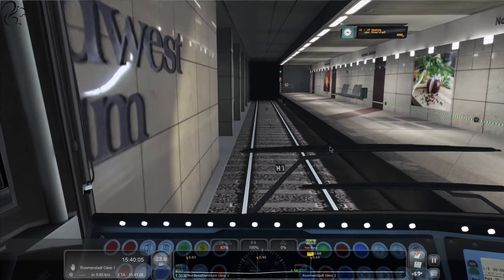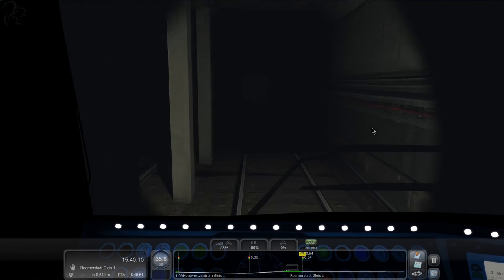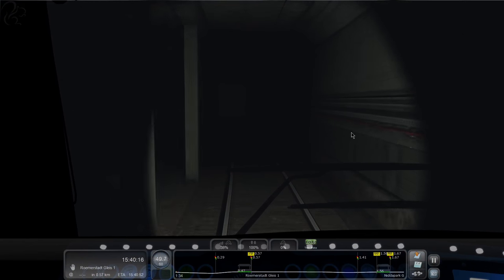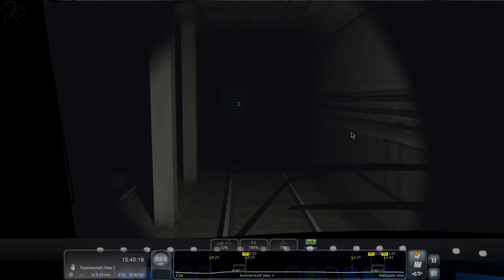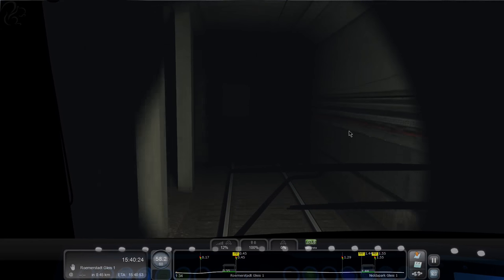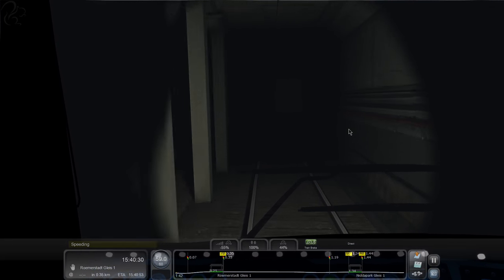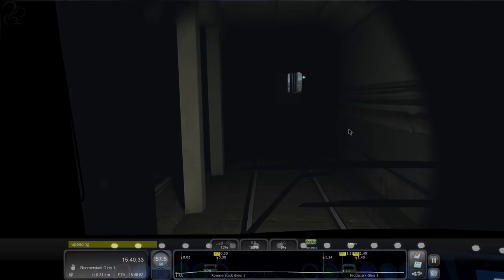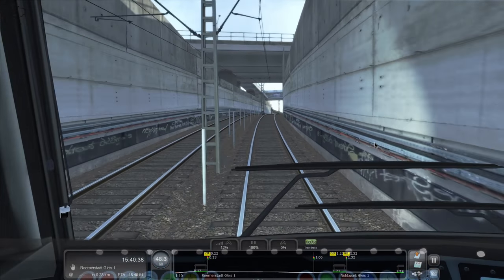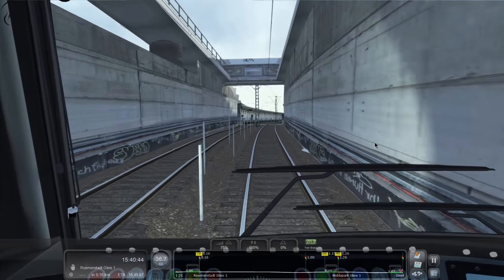I've always liked the idea of playing a game like this — you pull up at the platform and you're a couple of minutes early, so you get out of your seat, run onto the platform, run into the nearest newsagent, grab yourself a bottle of Coke or something, and then quickly jump back in just in time to shut your door and leave. I like the idea of that — doing all the things you wouldn't be able to do in real life, just mess about. Open your drink and throw the bottle onto the platform — do the scumbag driver.